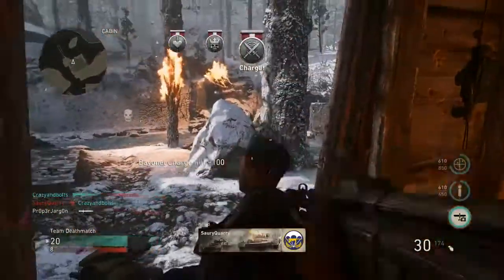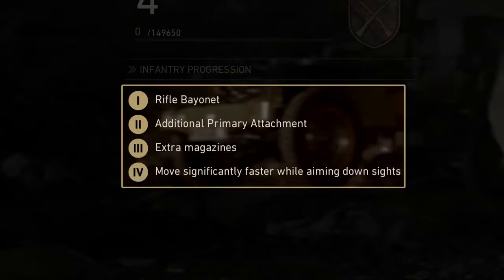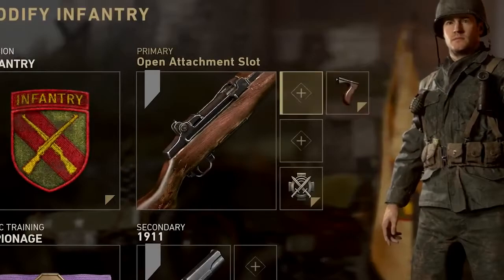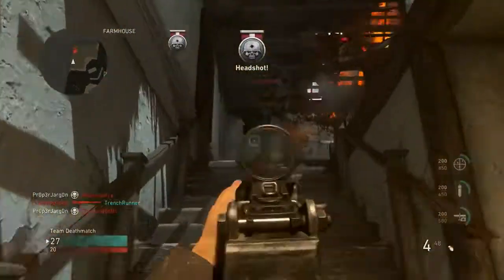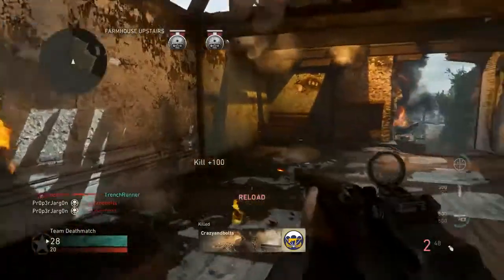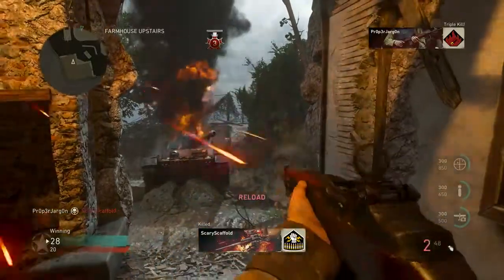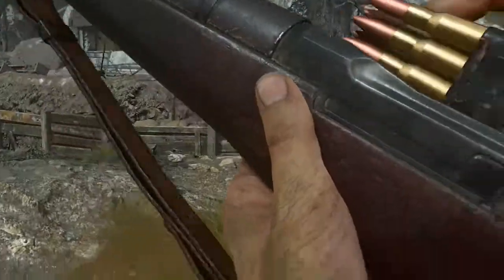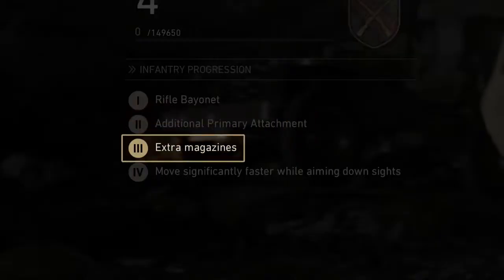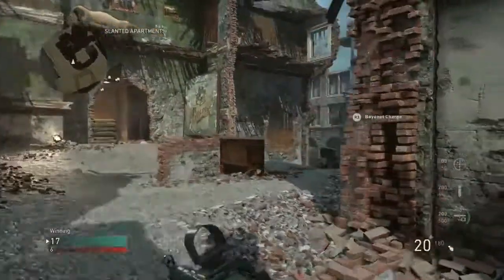The more Division XP you earn, the higher your Division rank, and the higher your Division rank, the more skills you unlock. With Infantry 2 comes the skill of additional primary attachments. This Division is focused on weapon performance and gets an extra attachment slot on all rifles — it's got the accuracy of a sight, the stability of a stock, and the added headshot damage of full metal jacket rounds. It's a pretty lethal combo. Infantry 3 is what you're looking for if you're heavy on the trigger, with extra magazines allowing you to carry more ammunition so you won't have to worry about running out during a long streak.